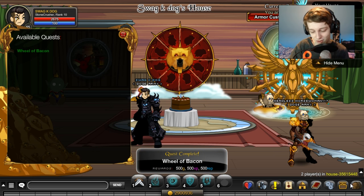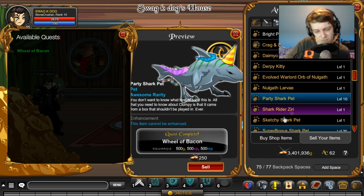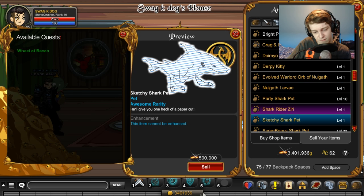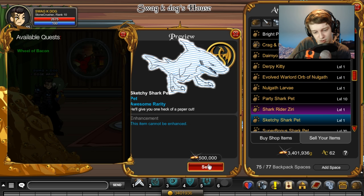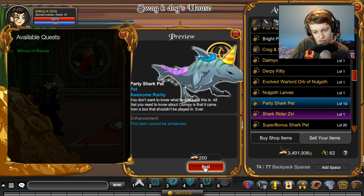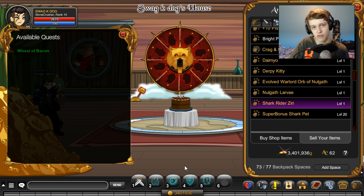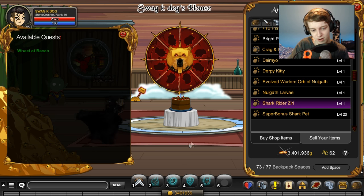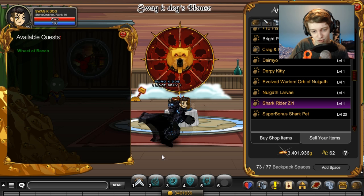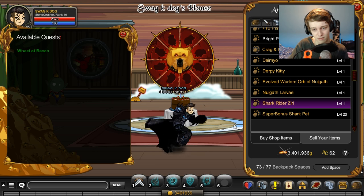I'll be back with 4 mil. I got 3.4 mil but it stopped me from being able to earn more — my gold didn't go up at all when I sold that. So maybe I hit like a gold cap per day or something. I hit 3.4 mil and I could probably come back tomorrow and then get my 4 or 5 mil, whatever the cap is. I think it's 4 mil.